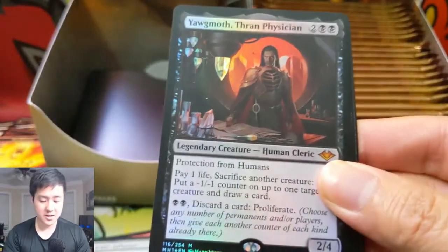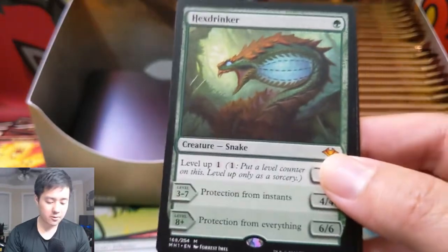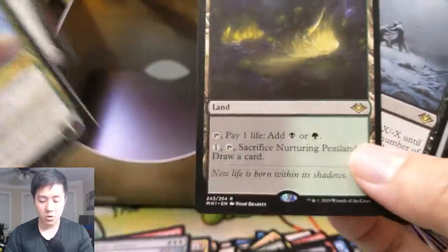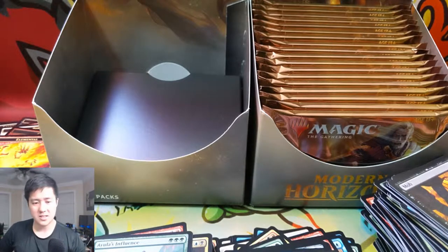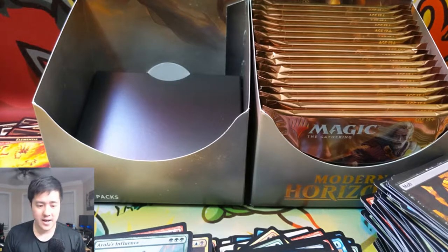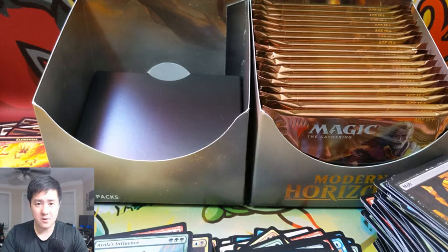A very good opening to start off Modern Horizons. To recap our big cards: we got a Force of Negation and a foil mythic — Yawgmoth, Thran Physician. Three mythics total for half a box — not bad. Hex Drinker and Wrenn and Six as well. We only got one land cycle, so hopefully we get at least two more in the other half of the box, which we'll do very soon. As always, thanks for watching — hit that like button and let me know your thoughts on this set in the comments. If you found this channel, hit that subscribe button, especially if you're into Pokemon. I'm Moana Turtle — catch you guys next time!